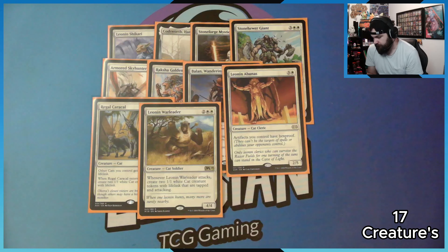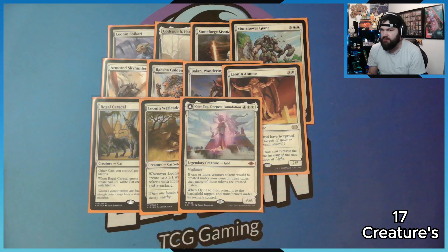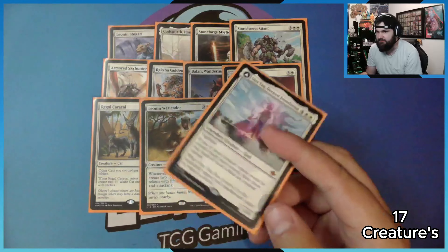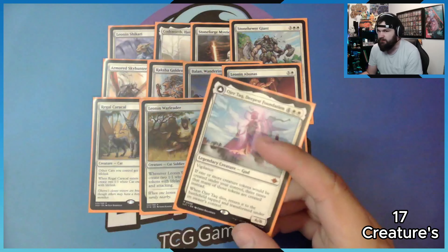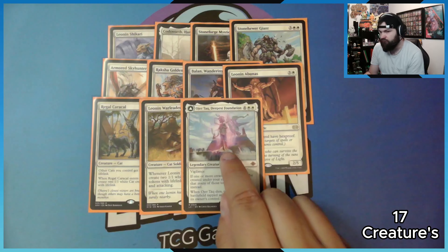And we have Leonin Warleader — whenever it attacks, it spits out two 1/1 cats with lifelink. Then we have Heliod, the white mono-white god from Theros. If one or more creature tokens would be created under your control, three times that many tokens are created instead. So instead of getting one token from Kemba, I'll get three. Instead of getting three, I'll get nine. It's really dumb.